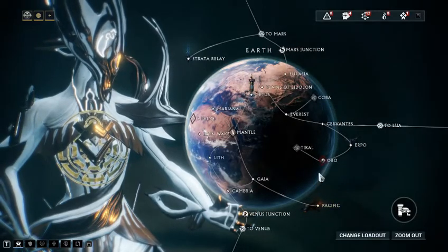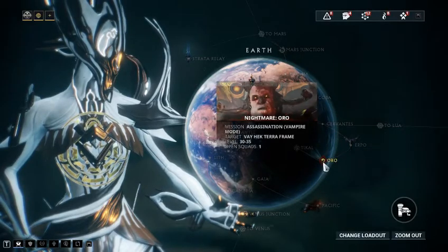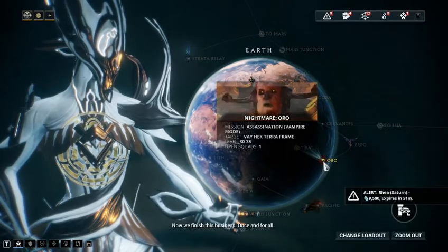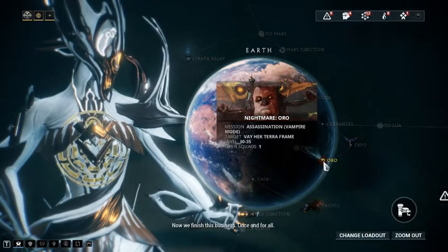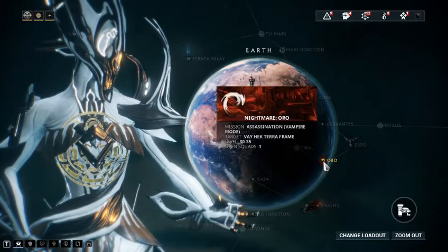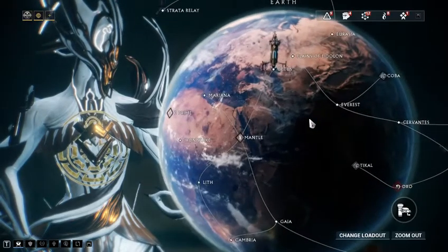The really big different ones will be Nightmare Mode nodes, which appear when you complete a planet. Nightmare missions are higher level and have some type of weird challenge to them — like in this case, vampire mode.